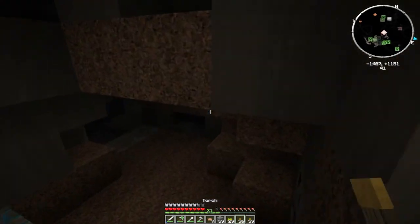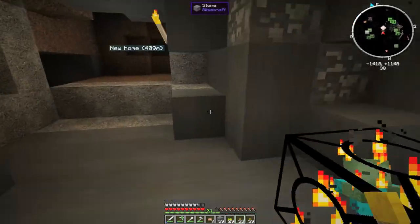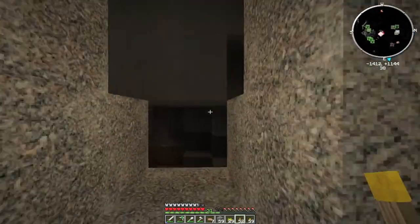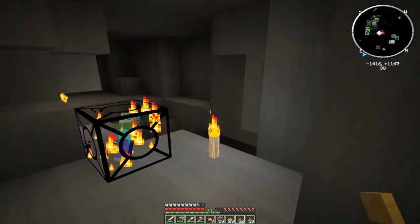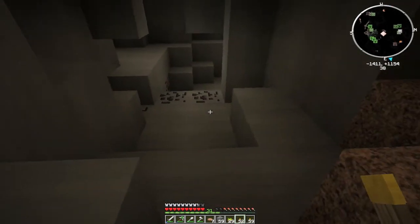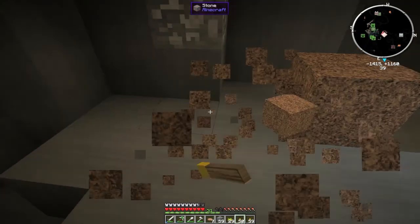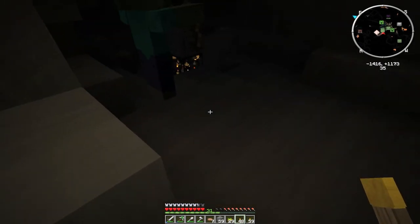Let's have a look around here. Oh, spawner! Phew, disabled it quick — presume it's disabled. Wouldn't surprise me if this mod doesn't let you disable them with light. Seems to be alright. Seems to come down this way. Candles on the left — always candles on the left. What have we got through here? Bloody mud. And we've got another spawner.